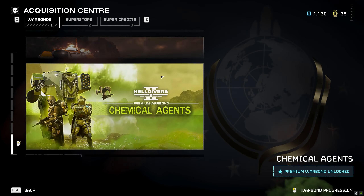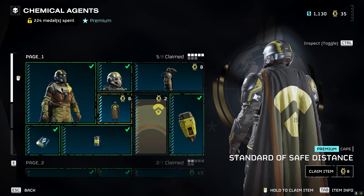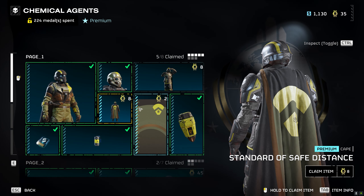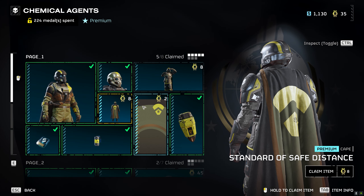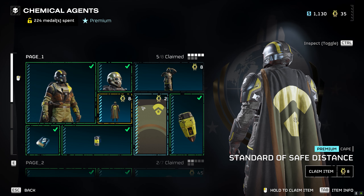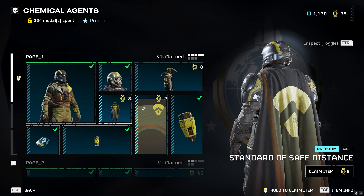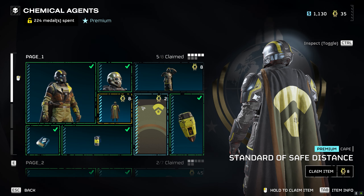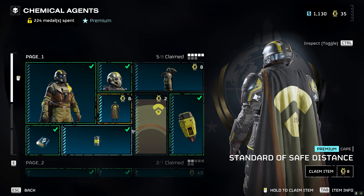What we want to talk about here is the actual latest Warbond — it is the Chemical Agents. This is really unique because there's a couple of things here that we've not seen before in Warbonds. There are actually stratagems you unlock in this Warbond, which I think makes the Warbond more valuable because there's not just like pointless throwaway weapons, although I do still quite like just getting stratagems or having to unlock them with requisition.